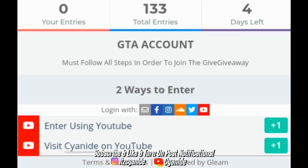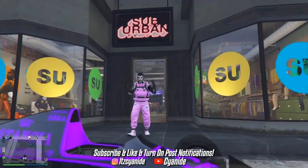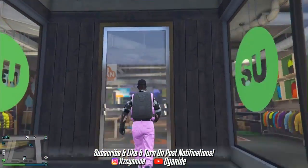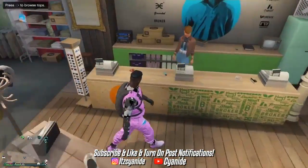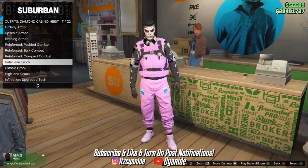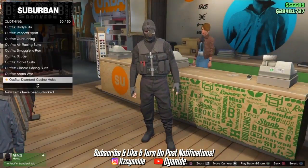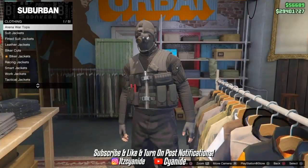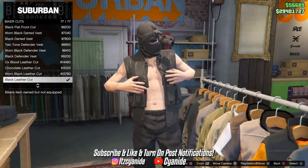To start us off we're going to be making the black outfit seen on the thumbnail. Make your way over to any clothing store, go to the front counter, and then go to Diamond Casino Heist and purchase this specific outfit. You'll need to have done the casino heist to unlock it. From there, make your way to the top section, go to Biker Cuts, and purchase the last one — the black leather cut.